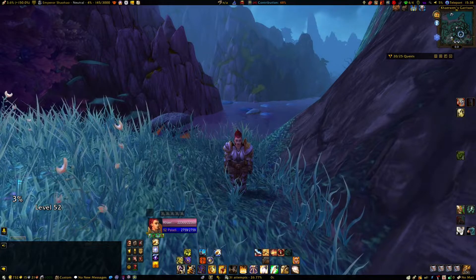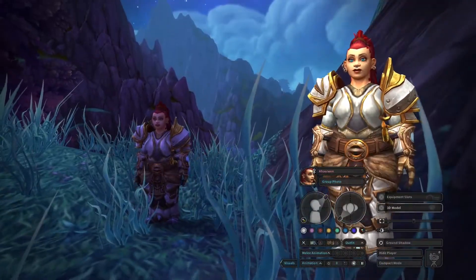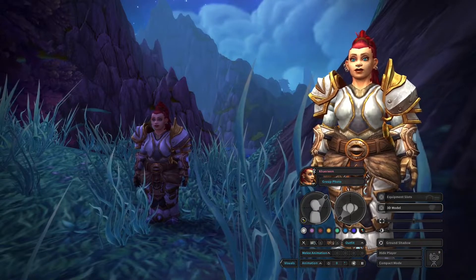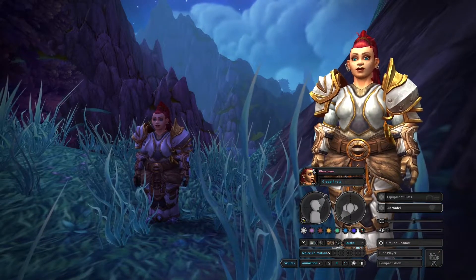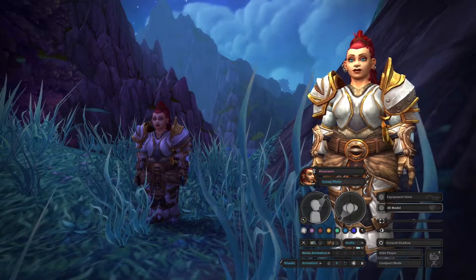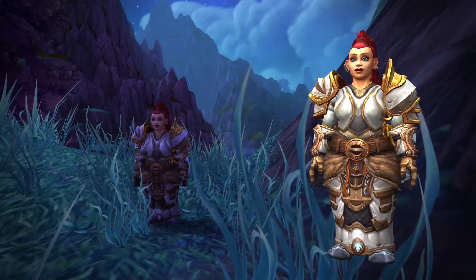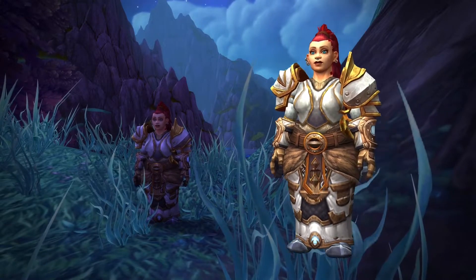Let's open up the photo mode. The photo mode can do a bunch of extra stuff. For example, you're able to use the group photo options to add extra characters to the scene if you want to do a group shot of yourself and some NPCs or other characters. You can add extra visuals like spell effects, and you can also use different outfits you've saved — in case you want to show off a different outfit without actually wearing it right now. For this, we're just going to use whatever she's wearing right now.